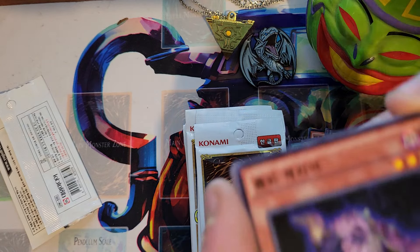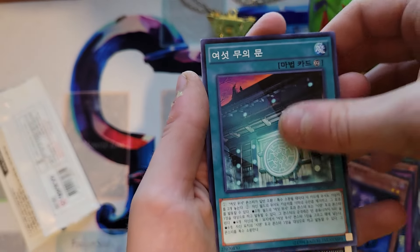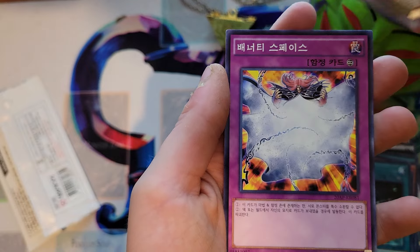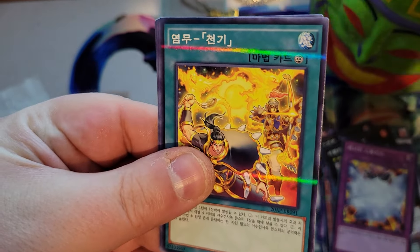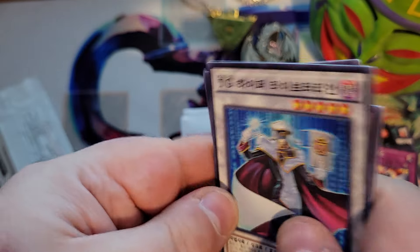I don't know — that's a Six Samurai card. A dragon, I can't remember, and I don't know that one. And a Librarian.